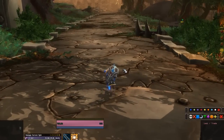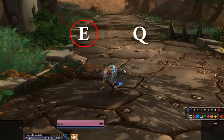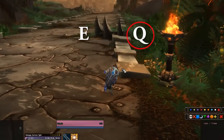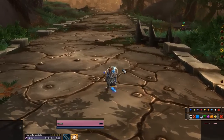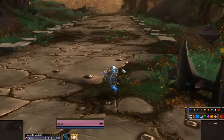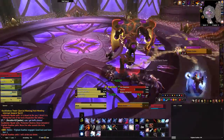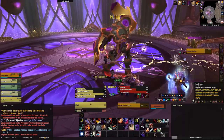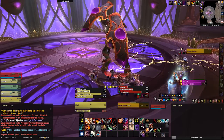This is where strafing comes in, because you can use E and Q to move directly to the left or directly to the right. Why is this more important than just moving the character? You stay facing your target, so if you want to keep attacking something in front of you and move to the left or to the right, you can still strafe without having to turn your entire character and possibly lose DPS because you have to move out of something.